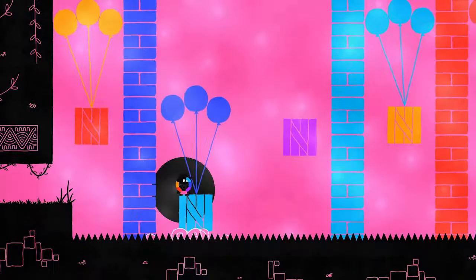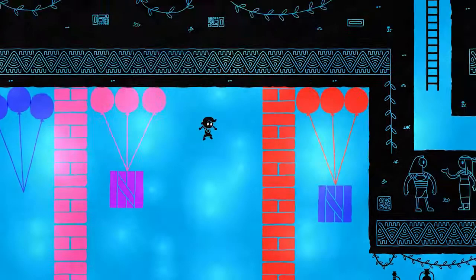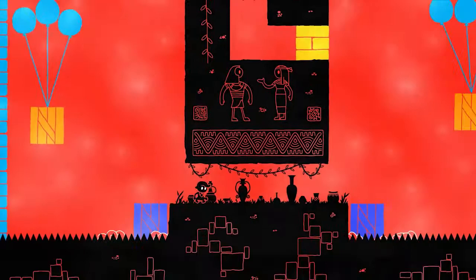There we go. Let's change to aqua, and then change to red. There we go. That gets through the first section relatively easily.